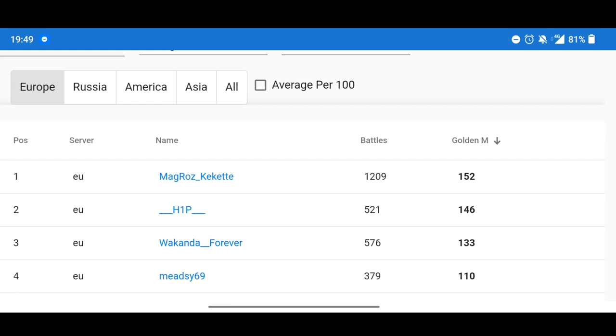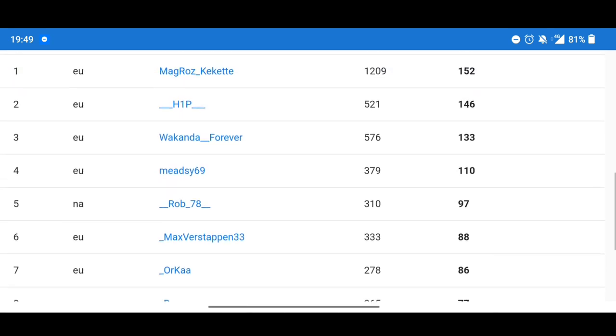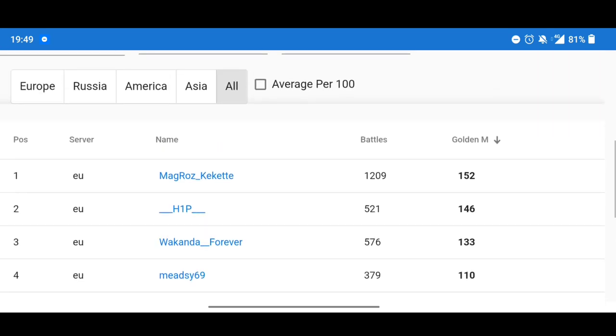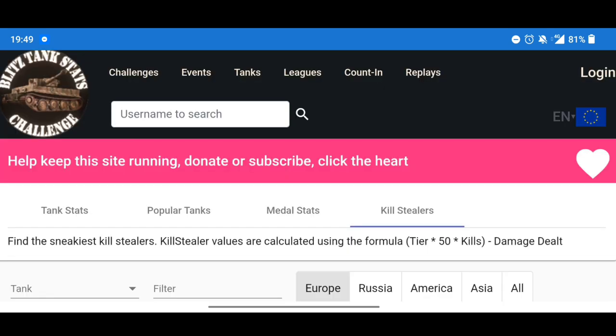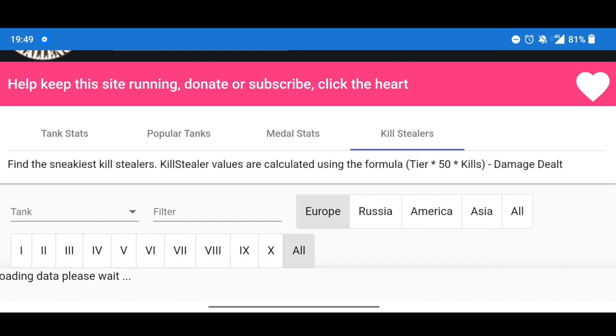Mag Roz is followed by H1P, followed by Wakanda Forever, and then your boy Midzi 69 at fourth. So across the whole EU server I have the fourth highest mastery badges in the Crime Bargain. If you click all servers, I'm still fourth - so across all servers I am fourth with the most mastery badges in the Crime Bargain. There are many different things you can look at, so just take your time and look around the site.